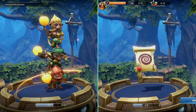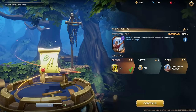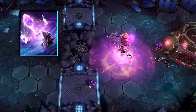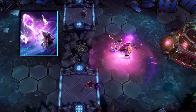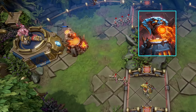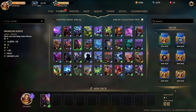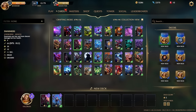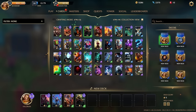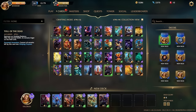Apart from minions, there are also spell and building cards. Spells can be used to change the flow of the game in your favor — spells such as healing, mind control, or stuns can be devastating in the hands of a skilled player. While building cards are used primarily as turrets to defend your Master. Before starting a match, you can customize your deck with the cards you have in your collection. You are allowed to take a deck of 10 different cards into each match, so choose wisely, because deck building is one of the key deciding factors of the outcome of your game.